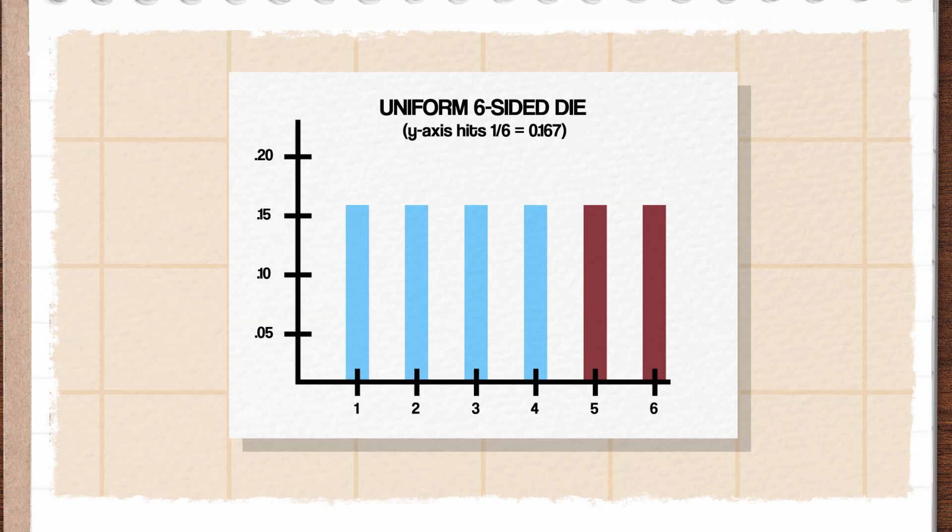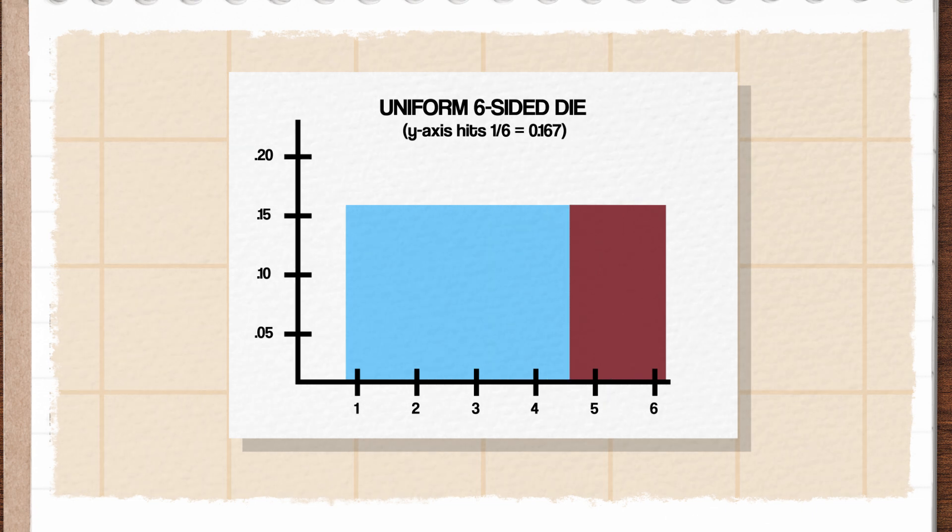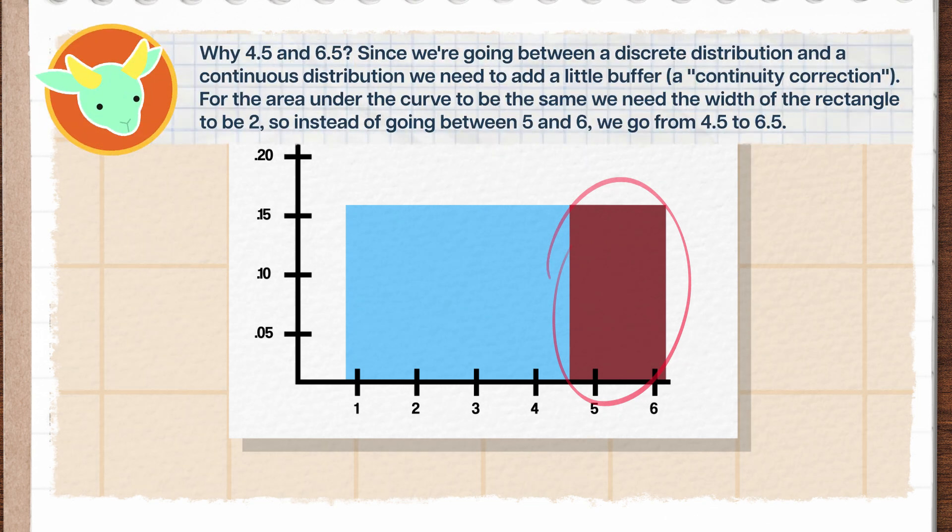Now bear with me, rules lawyers. Let's say the die doesn't just show the numbers 1 through 6, but all the decimal numbers in between as well. Now infinite roll outcomes are possible. To calculate the probability that I cause massive damage, I shade the region of interest under the probability distribution, which includes numbers 4.5 through 6.5.